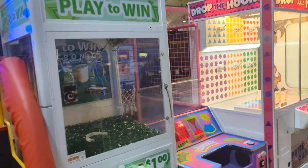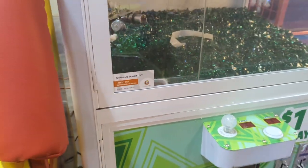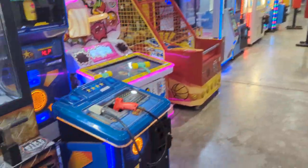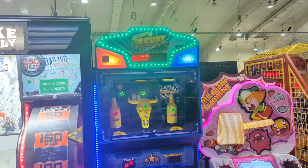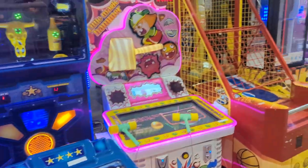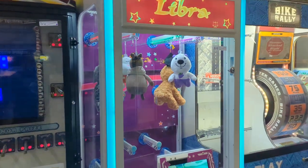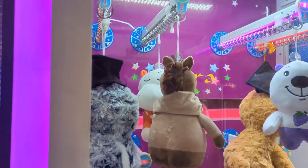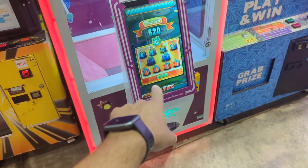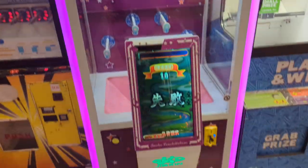A couple other machines look like they came out of a Walmart. Here's a Play to Win — it's got the Player One Amusement tag on it, so that probably came from a Walmart. Here's a Drop the Hook. Bike Rally. This machine was kind of neat — I thought it was a cowboy shootout. Looks like it's a shooting gallery game with all those cool targets on it. This Libra — when I first walked up I thought it was like a cut-to-win type machine, but it's got vending plush in there with vending reels. You must play a game on the screen, but it's all in Japanese, so I don't know how that game works.